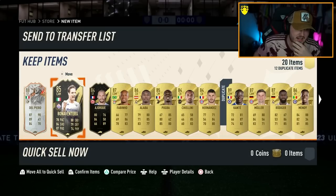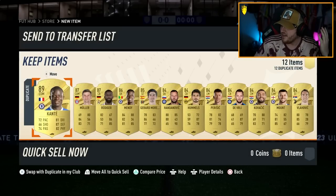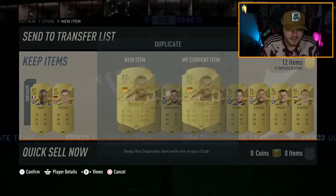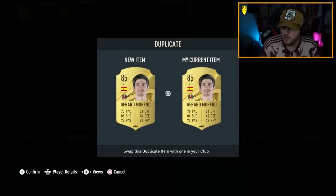But we've packed three of them so far. What is going on? EA, are you feeling all right? You're giving away icons here, mate. I think you've messed up. EA, you're giving away icons here. All this is going into the 87 plus hero player pick now, which is a big W in itself.